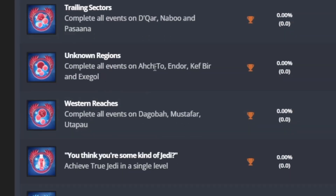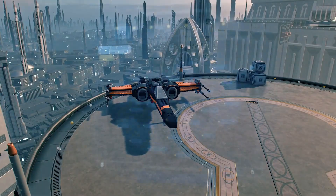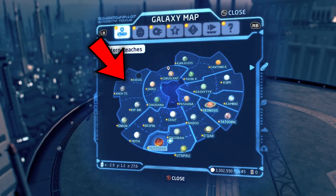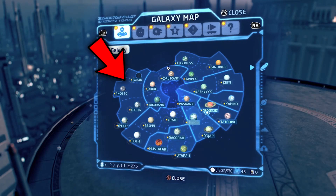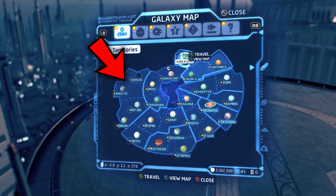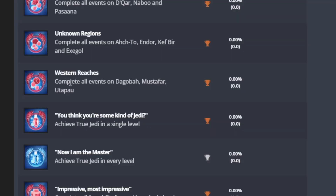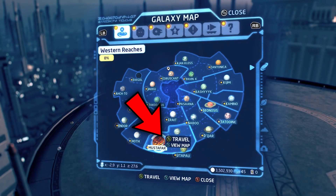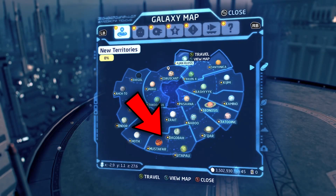Unknown Regions: we have Akto, Endor, Kefbur, and Exegol. I didn't know Endor was in the Unknown Regions — although it makes sense because they'd want to build the second Death Star somewhere nobody would find it. Western Reaches: complete all events on Dagobah, Mustafar, and Utapau. I would have thought Dagobah and Mustafar would be more in Unknown Regions than Endor, but interesting — that's the western part of the map.